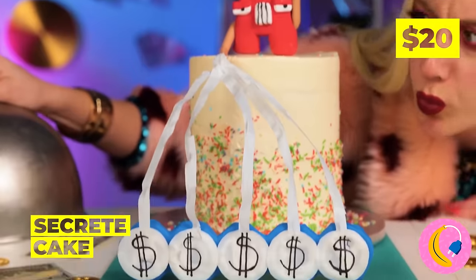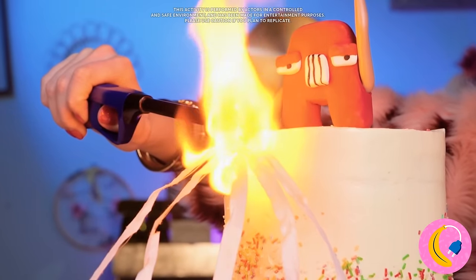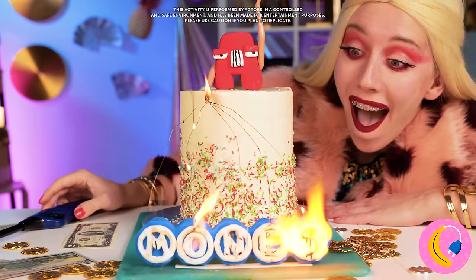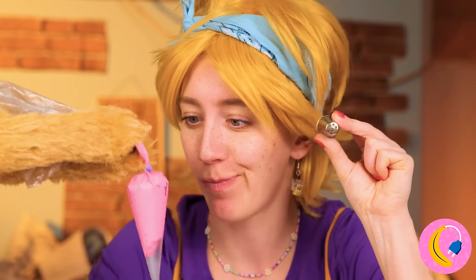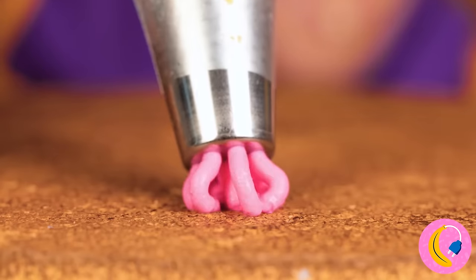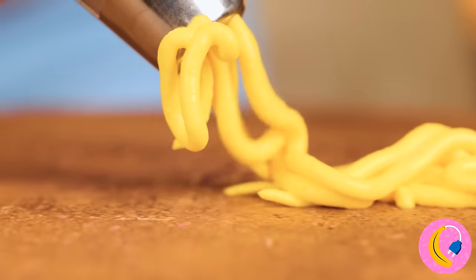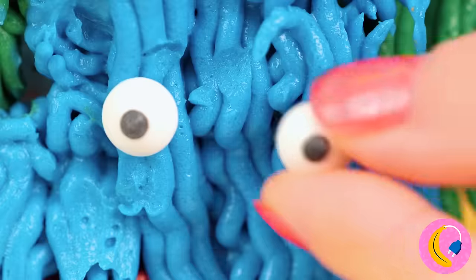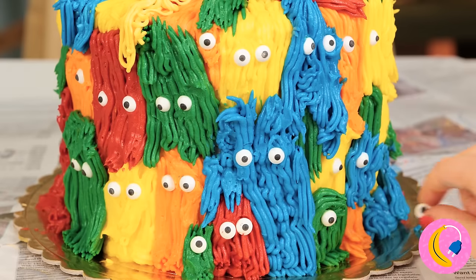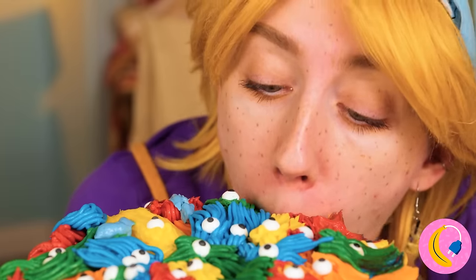We've got a special surprise for lunch - secret cake, kind of reminds me of baked alaska. The secret word is money - congratulations, and you get a special frosting dispenser. It's just the thing our cake needs, and some tiny little eyes. Everybody gets an eye, some get two. The gang's all here - start the party!